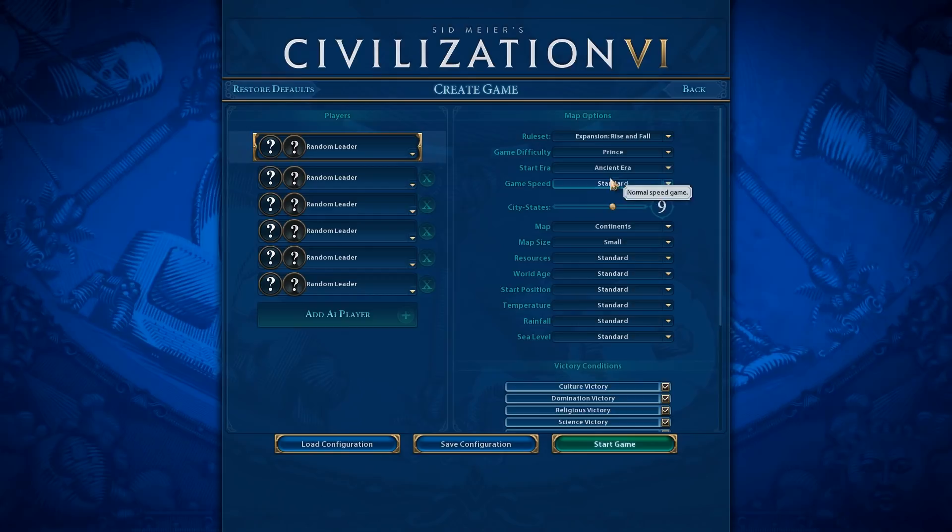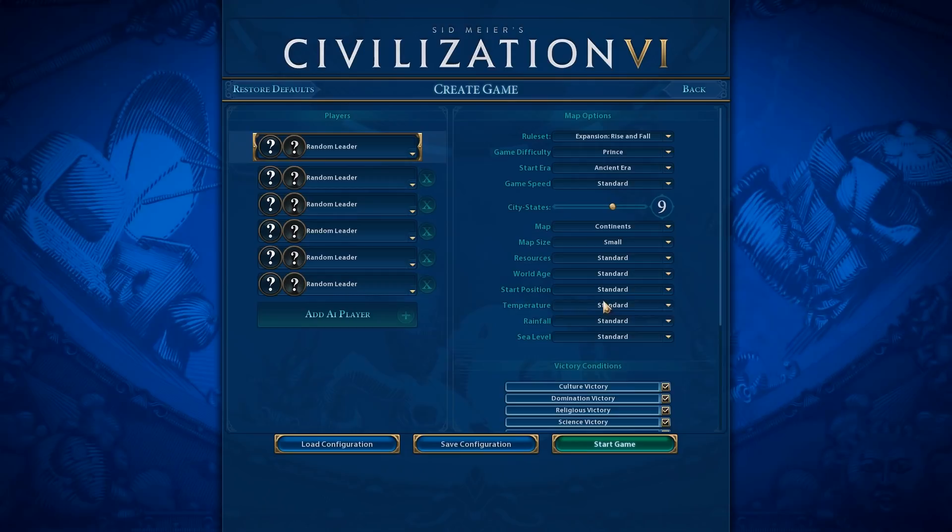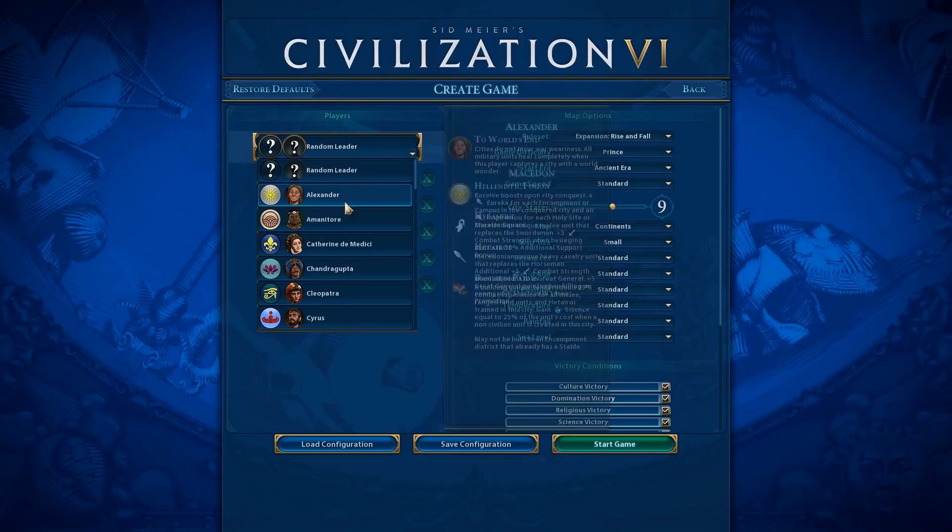We're going to have a normal starting era of the Ancient Era, standard game speed, and we're going to leave pretty much everything default — map size small, continents, everything else standard and normal.